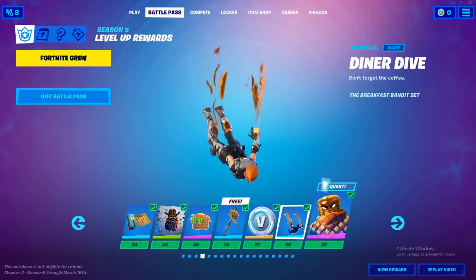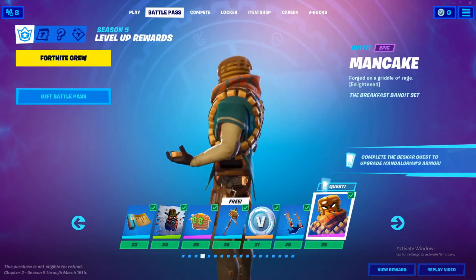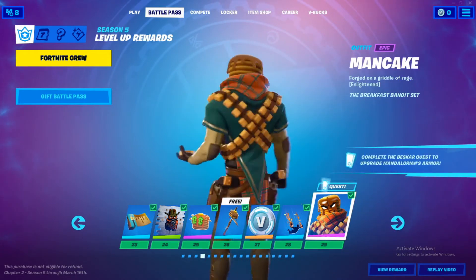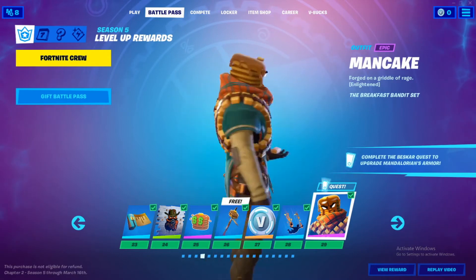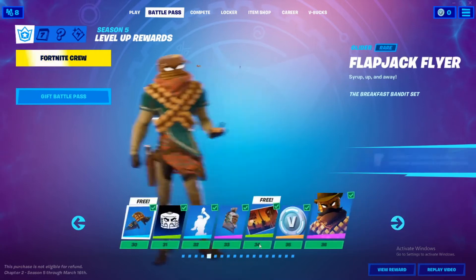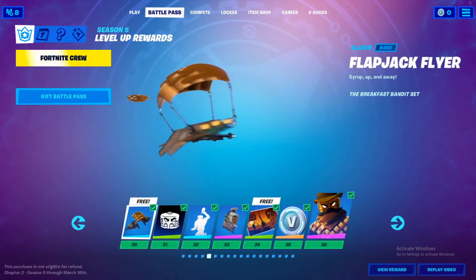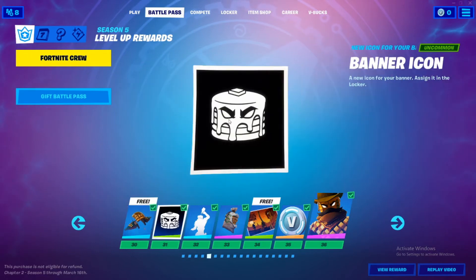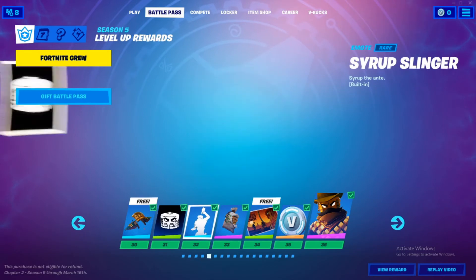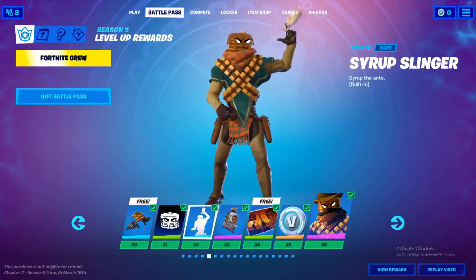Diner Dive — honestly I don't care for this contrail, but with this skin it looks alright. Now Man Cake — Man Cake, that's my dude right here! He's pretty cool, he's all right, he's good. I like this additional style. Glass Deck Flyer, it's pretty sick, I like it. I actually do like this banner icon, it's pretty cool. Nice built-in emote right here, it's pretty sick.